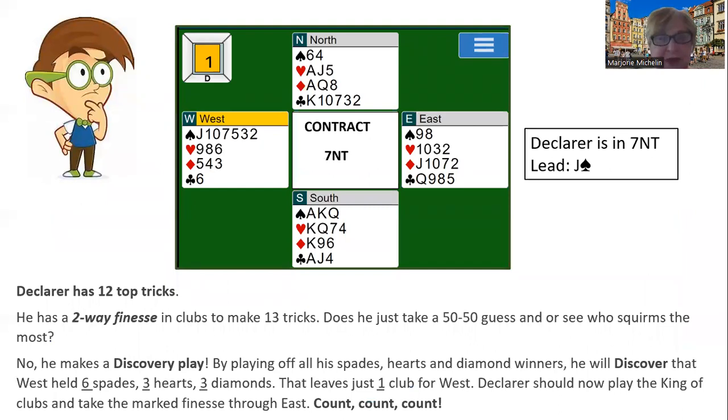Here's an example. The declarer is in seven no trump and the jack of spades is led. Now you can see all the hands here, but I want to explain an important point. Declarer has 12 top tricks, as you can see. He needs 13. What suit does he need to guess in order to come to 13 tricks? It's the club suit. He's got his four hearts, his three spades, and his three diamonds, and he needs all of his three clubs.